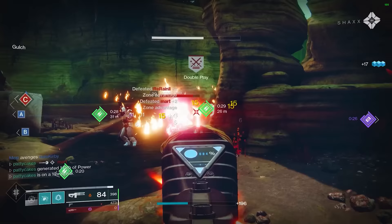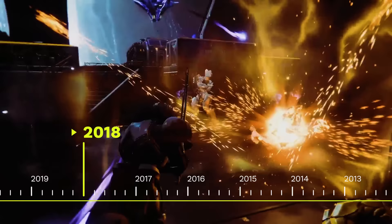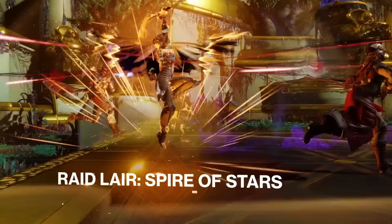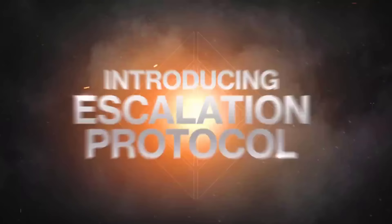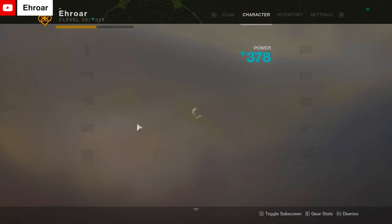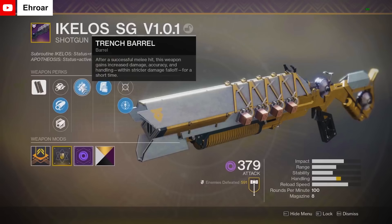On May 8th, 2018, the second Destiny 2 expansion, Warmind, was released. Alongside it, there were tons of new weapons, a decent endgame experience, and one of the most challenging day one raids we've ever seen. Warmind introduced the Escalation Protocol activity on Mars and with it, the Ikelos Shotgun. This shotgun was the best close range gun for PvE, bar none in the game, and it would remain there for quite a long period of time. The gun featured the perk Trench Barrel, which drastically improved the damage output.